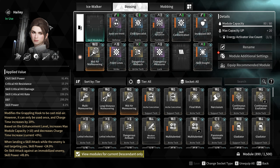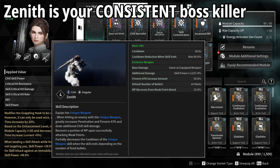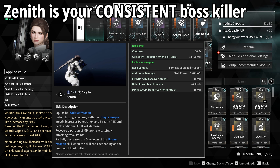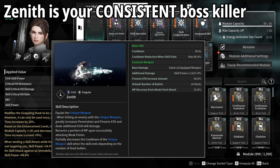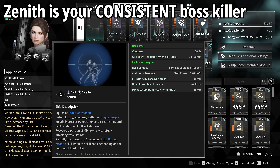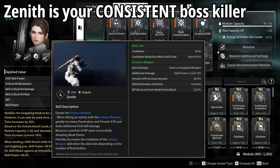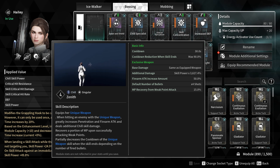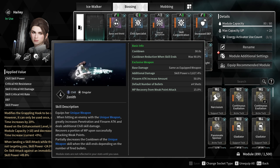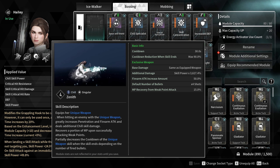Skill power and crit are going to be massively influential when it comes to everything she is able to dish out. The most important skills for her are going to be her 1, 3 and 4. Her 4 ability is her unique weapon called Zenith — this equips her unique weapon which greatly increases penetration and firearm attack, and deals additional chill skill damage. You also recover a portion of your MP upon successfully attacking weak points, and it partially decreases the cooldown of the unique weapon skill.